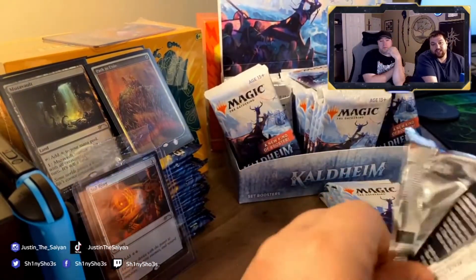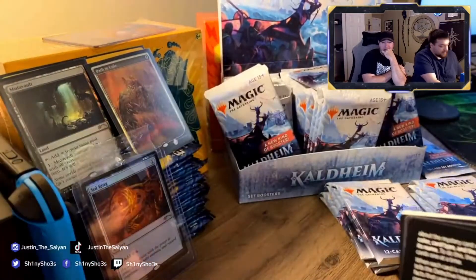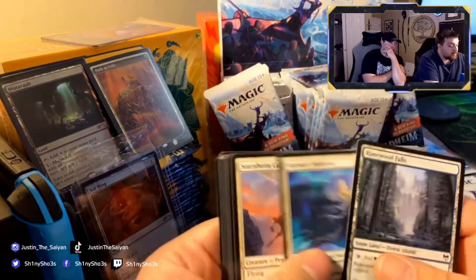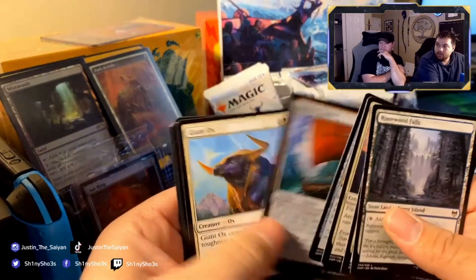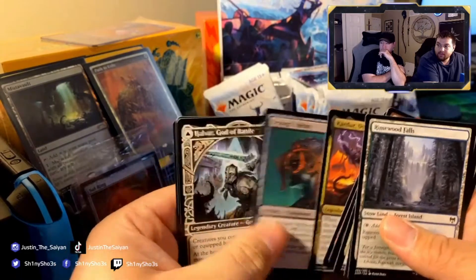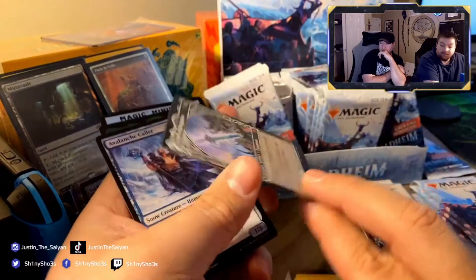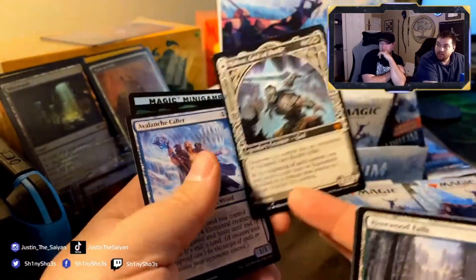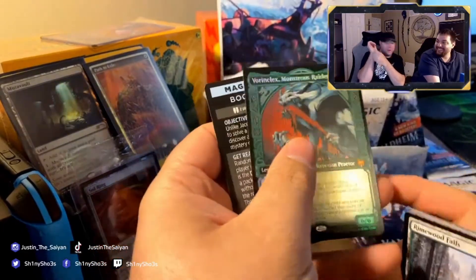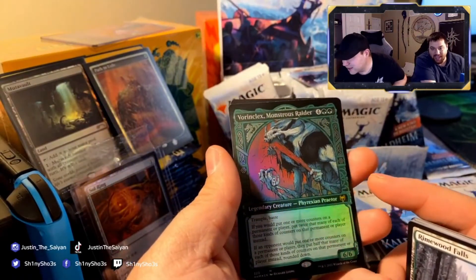The top three most expensive cards in the set are the three different types of Vorinclex. Another pack — Giant Ox, Doom Skar — a cool card. Another mythic: Halvar, Guardian of Battle. He's a flip card — he's an equipment on one side and a sword on the other. He's a creature. And this is the second most expensive Vorinclex — it's a $38 card.